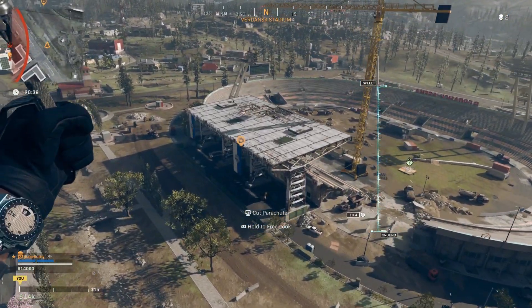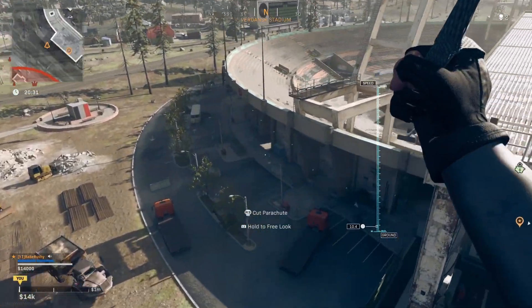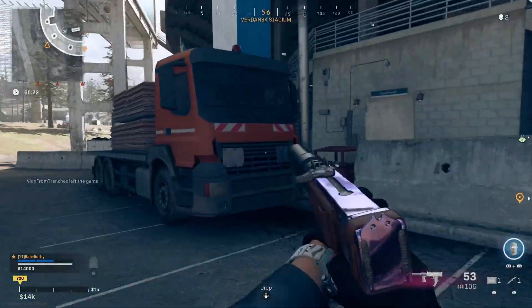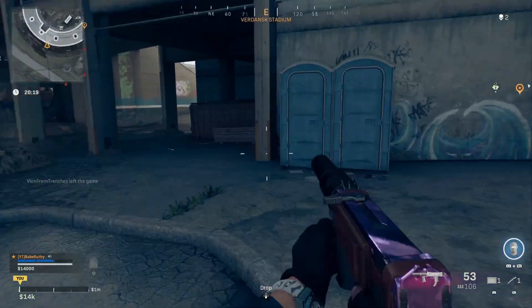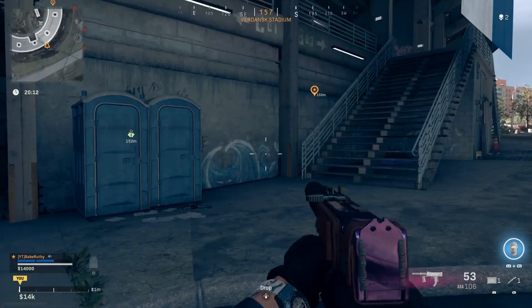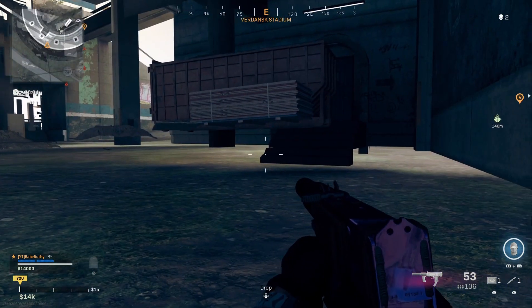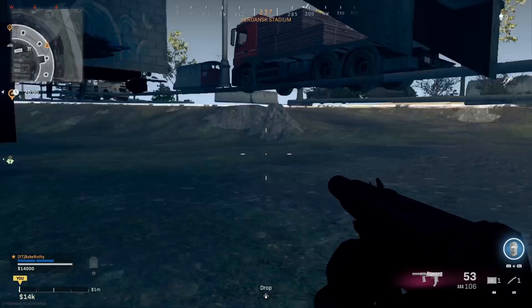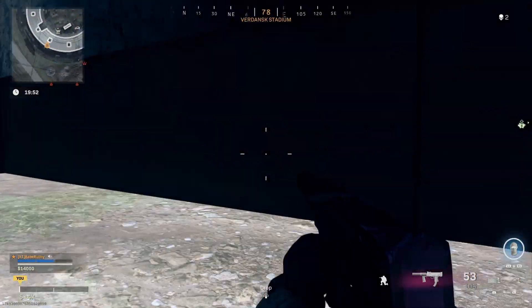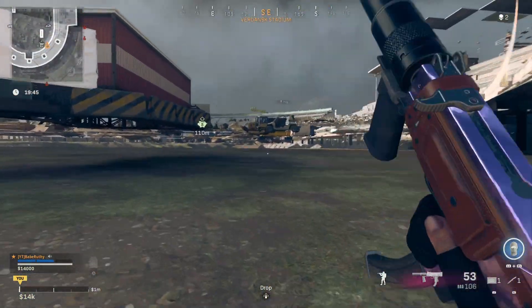This glitch here at Stadium is when you get under the map and walk around under Stadium and kill anyone you want. Basically you want to come on this side of here where the staircase is — you can kind of see downtown to your right and firehouse to your right. Line yourself up with this pole here and slowly walk forward, and then there you go, you're under. You can walk over to this side here and once you're under you're completely under Stadium and can walk anywhere you want.